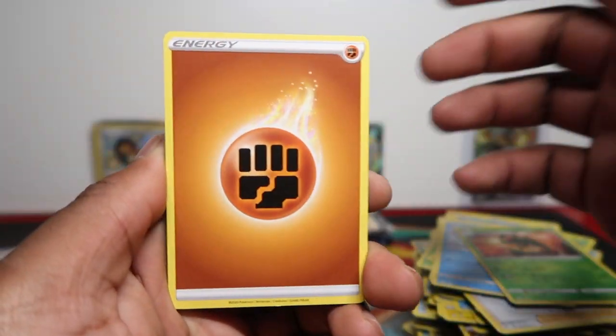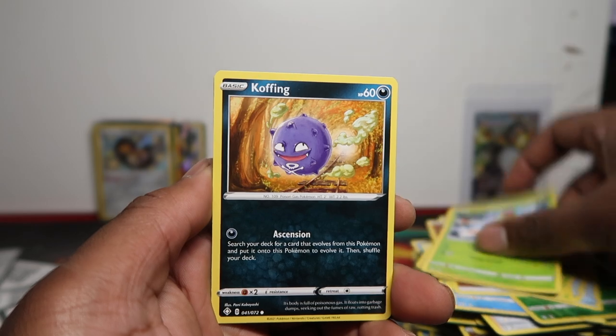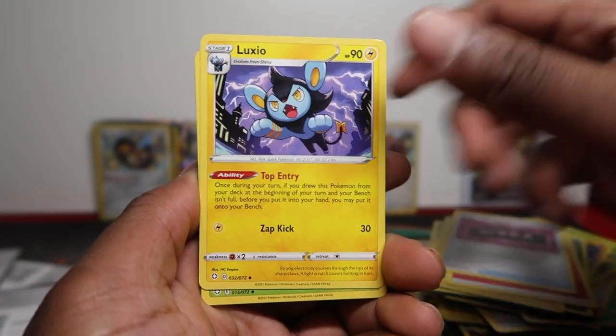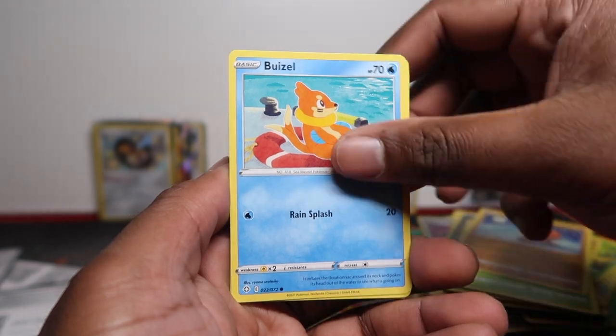That was very miscut — you saw it yourself. Corners were alright, left to right was a bit off. The front doesn't look off but the back is — Greedent and Decidueye, so two hits again, double whammy there, but just two holo rares, not what you want to pull. Still counts as a hit — gotta show love to the holo rares, even though Champions Path made holo rares a bit boring. At least Shining Legends had cool holo rares.